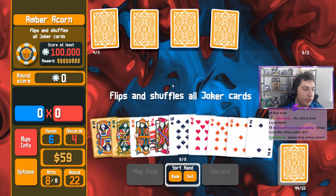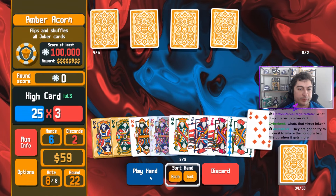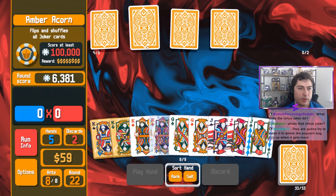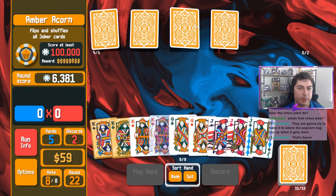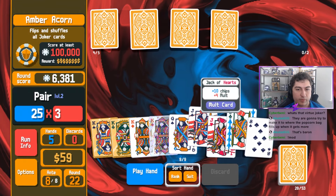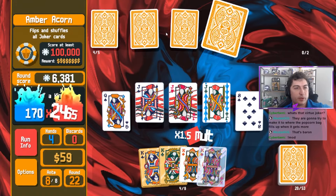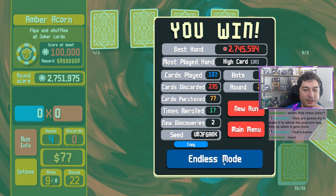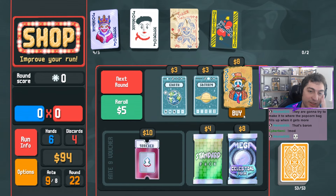What is that Virtue joker? So this is Mime, that's Baron, we're good. Let's go to Endless - let's see how broken we can get this game. Sorry Vagabond, I can't believe I'm buying and selling you too, but like, we don't need you. Let's open up the Standard Pack - I don't want anything there. Give me a Pluto. Give me a Mercury. Hermit me.